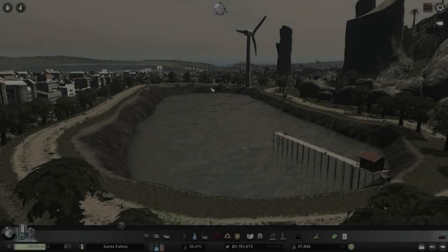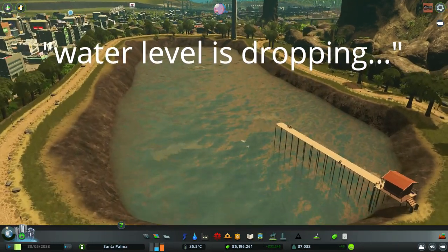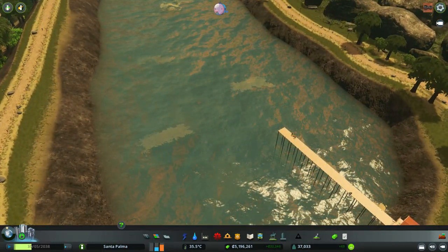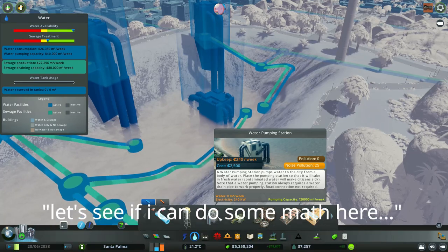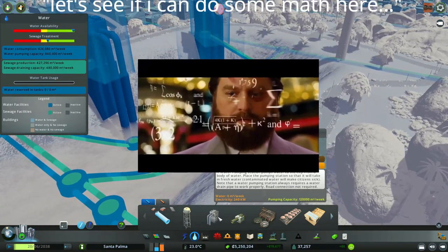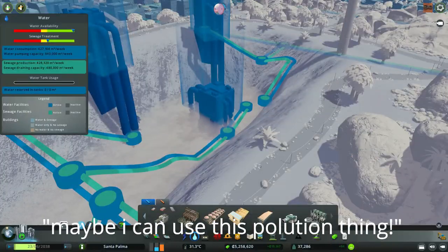Look at the shore — the water level is dropping slowly, it seems to be dropping. Let's see if I can do some math here: pumping capacity 120,000 square meters. Maybe I can use this pollution thing.